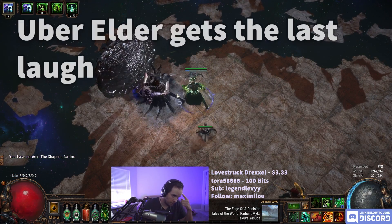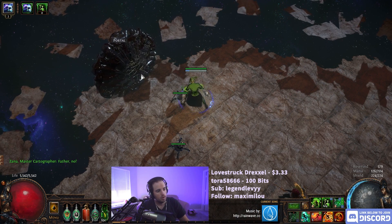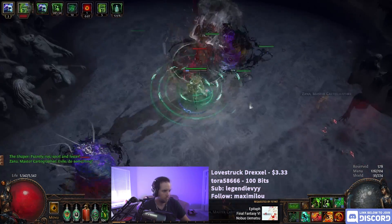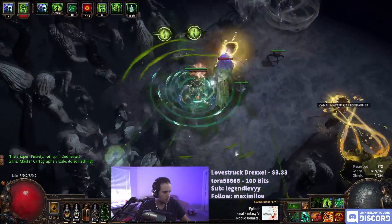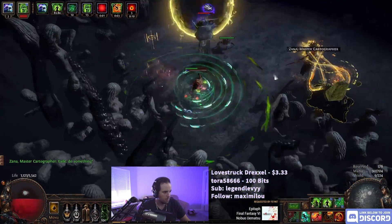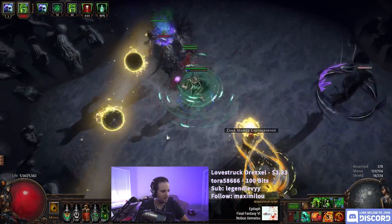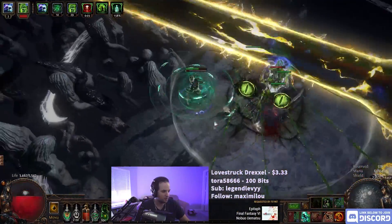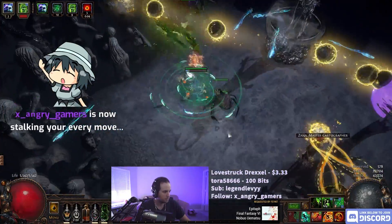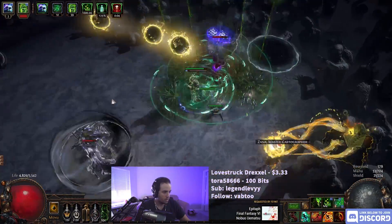The big thing about Uber Elder in particular is just being able to manage all of the stuff happening while doing enough damage. The thing that's gonna hurt here is gonna be Elder himself, depending on if Elder's abilities hit me very hard. So that hurts quite a bit. I actually think Withering Step might get me killed here. I'm moving too fast — I'm moving so fast that it's actually hard for me to control the character. Could've died there if I wouldn't have dodged.